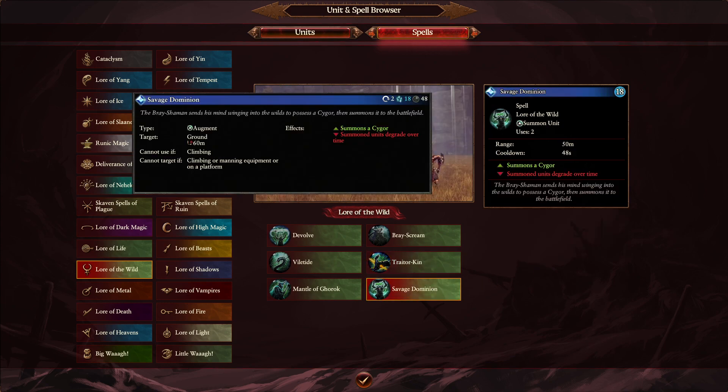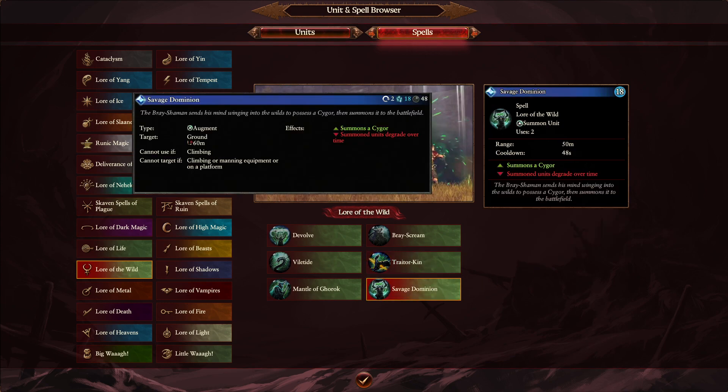Last in Wild Magic is just a minor one: Savage Dominion. Another summon, going from 60 meters down to 50 meters — just a very small debuff.